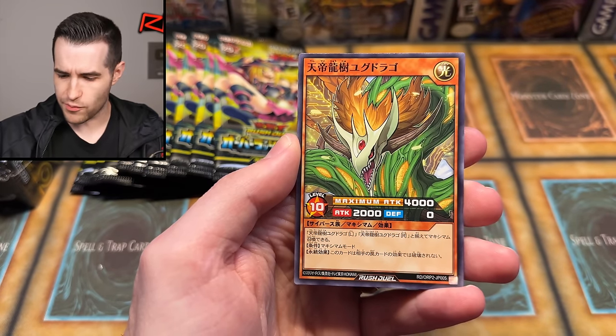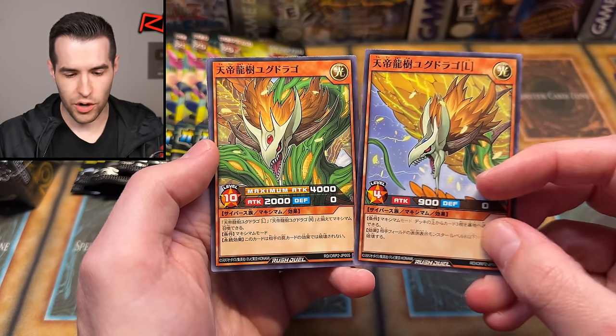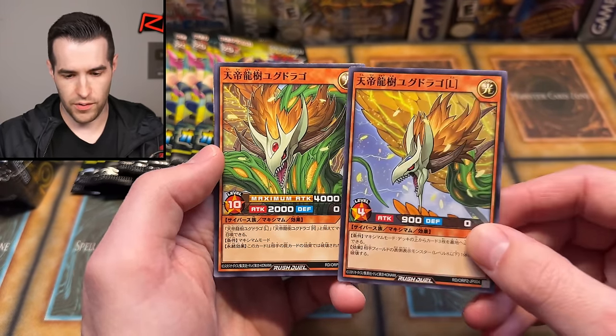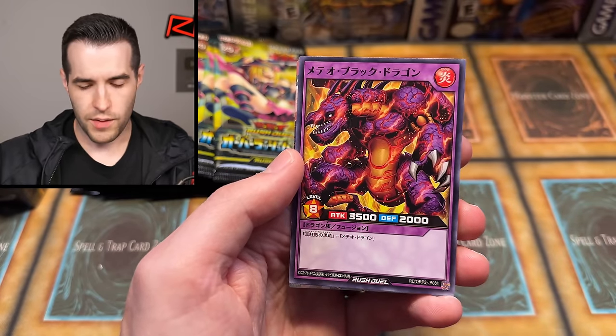This is like an alternate art — this is the same card as earlier. Let me find it. The card that I said I liked earlier. This one's 10 stars versus four stars, 900 zero versus 2K zero. I really like the artwork on the head, it looks really good. Meteor B Dragon — the only card I've named so far.